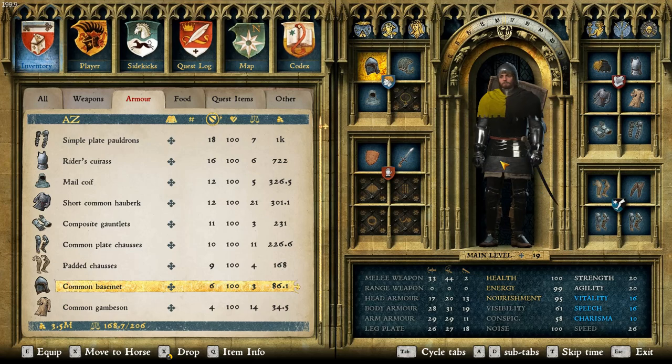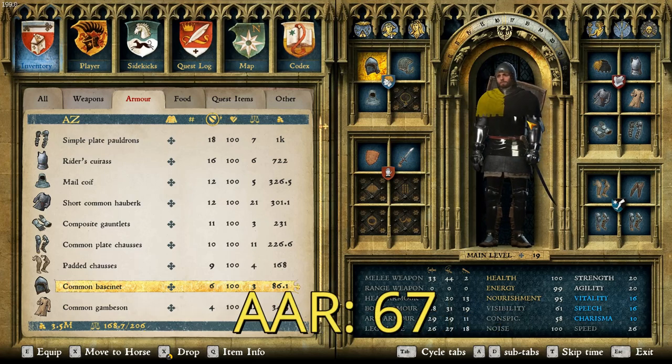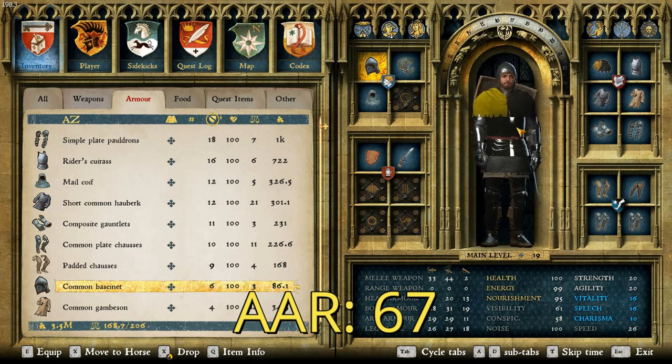So that is all of the armor, and for all of that it comes with a total value of 3,497.7 groschen — so pretty low, actually. This is a pretty affordable suit of armor. And a total AAR, or average armor rating, of 67, making it not all that great. Also, after I got done putting it together, I thought: wow, that looks a lot like Captain Bernard. But anyway, let's see how it does in combat.